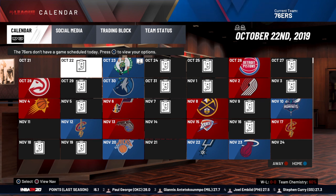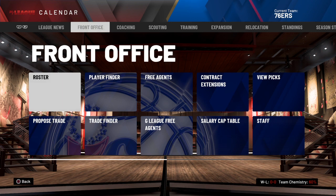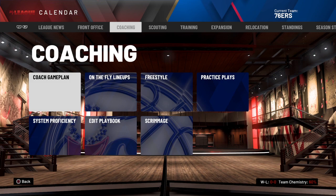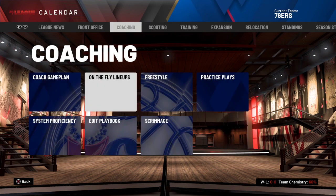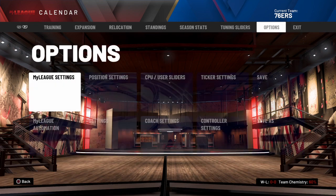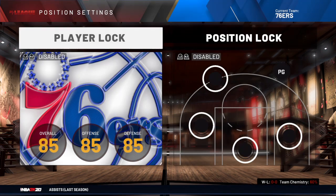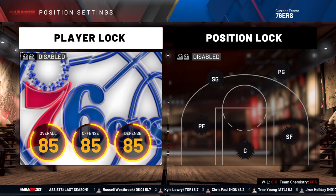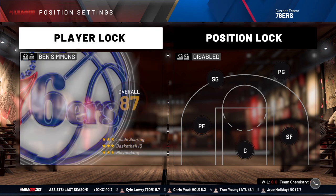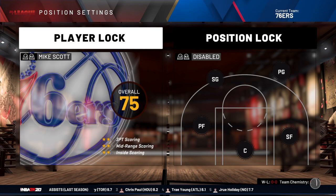You can control the whole team or just control one player. You can make trades and all that if you want, or have GM responsibility while still controlling one player. Next, go to Options, click Position Settings. Then you want to go to Player Lock — not Position Lock, Player Lock. Press R2 or L2 until you find your created player.